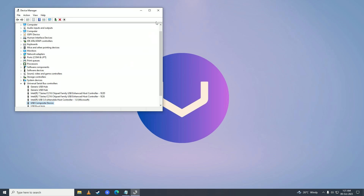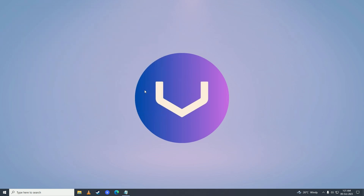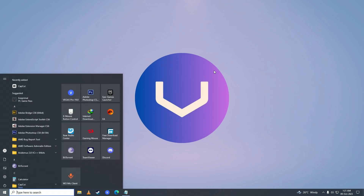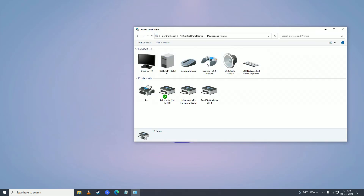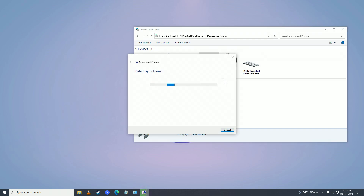If it can't find an update, the last resort is to troubleshoot your controller from Windows. Sometimes Windows can find and fix the issue. Open the Start menu, go to Control Panel, then Devices and Printers. Right-click on your controller and click 'Troubleshoot'. Wait for Windows to complete troubleshooting — if it finds a problem, it will fix it and your controller will work. But if it can't find the problem, you probably need to change your controller, as it is likely faulty.